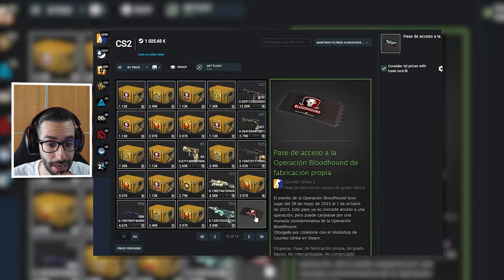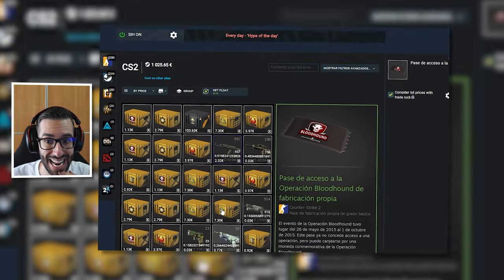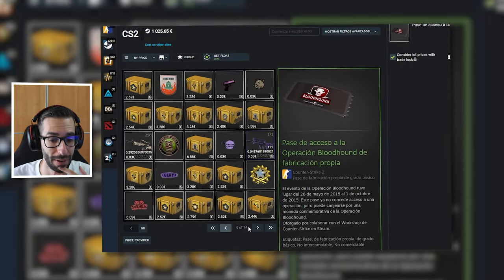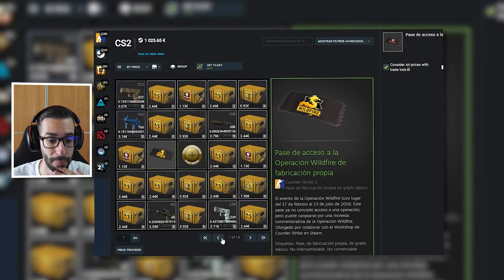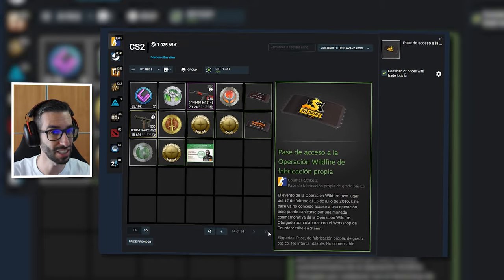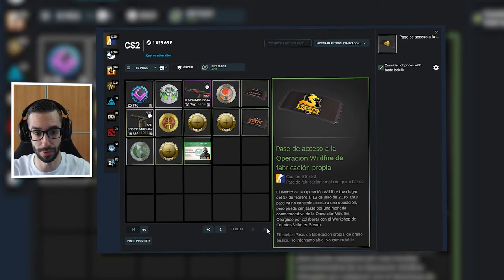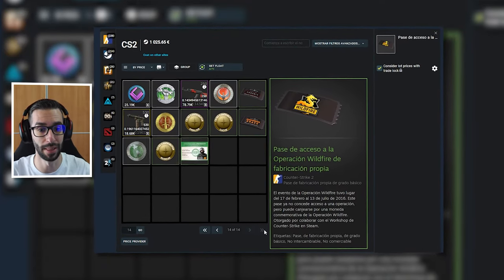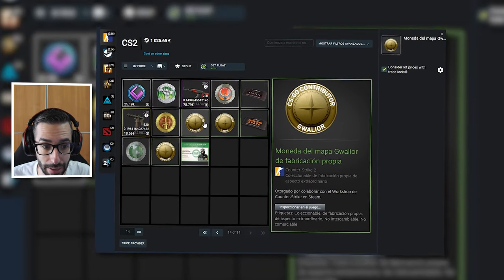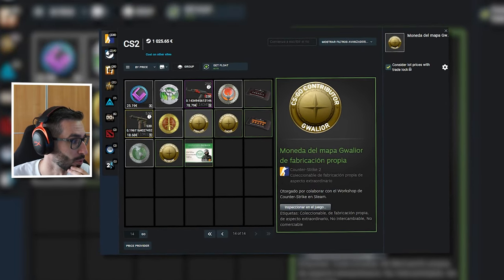Fijaros, este usuario FM Pwn tiene el de la operación Vanguard, el de la operación Bluehan... ha contribuido en todas las operaciones sin lugar a dudas. El de la operación Wildfire: este tío es un absoluto animal. Su cuenta para un coleccionista debe valer muchísimo dinero, porque la única opción de que alguien posea esto es comprándole la cuenta a él, ya que los ítems no se pueden cambiar. Fijaros, también tiene aquí la contribución del museum de caché. Lo de FM Pwn es una absoluta locura.